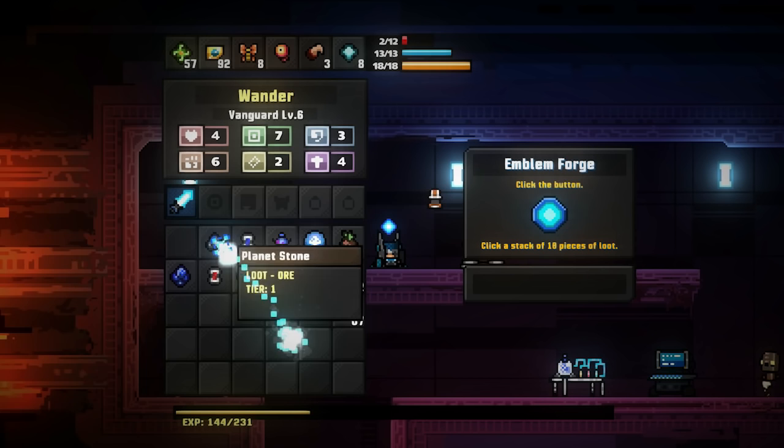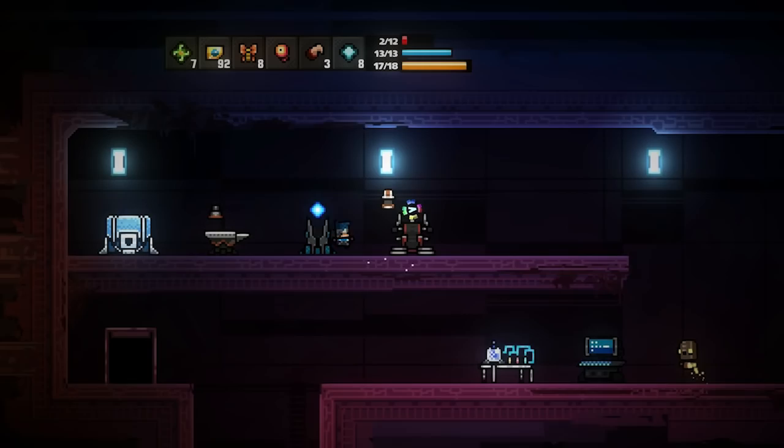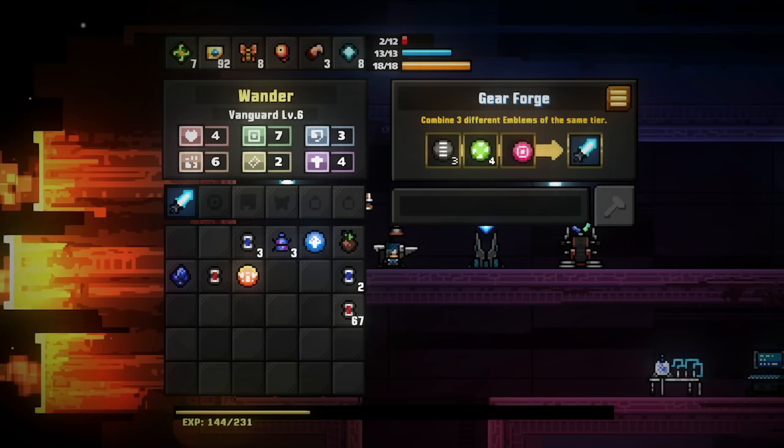Now we've got a lot of HP. Let's throw in the things that we have the most of and see what I can make. Please be a gun. Nope — that's Aetherblade. Exactly what I wanted.